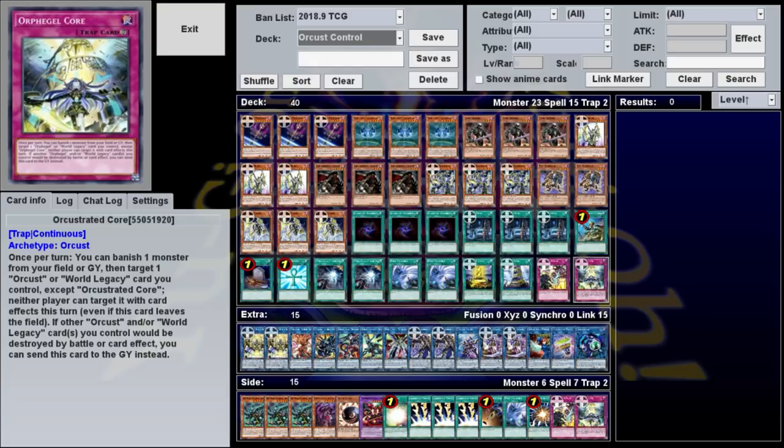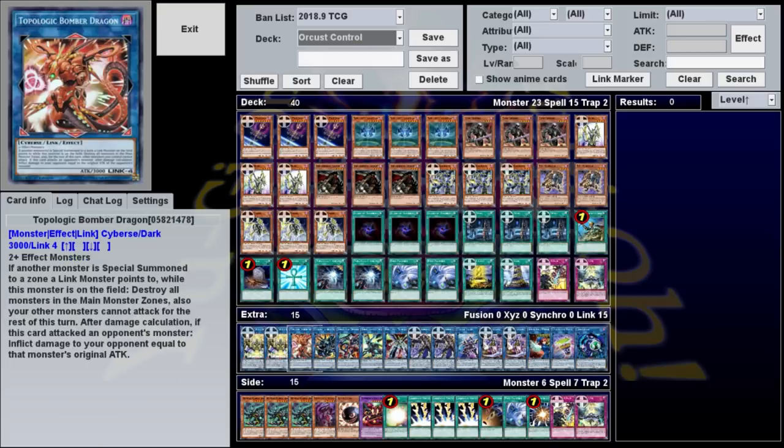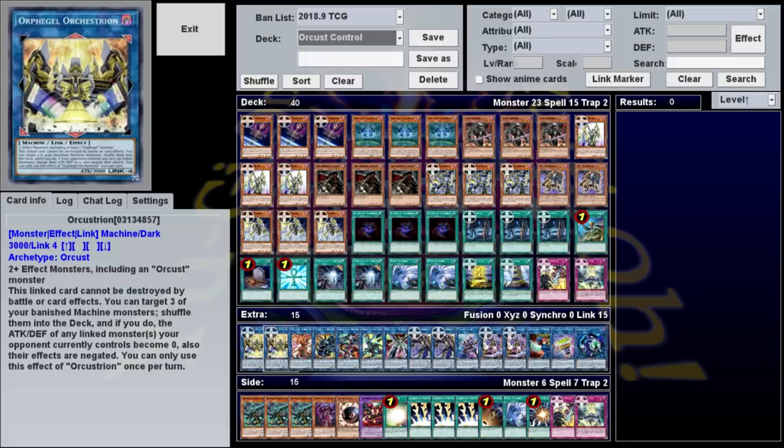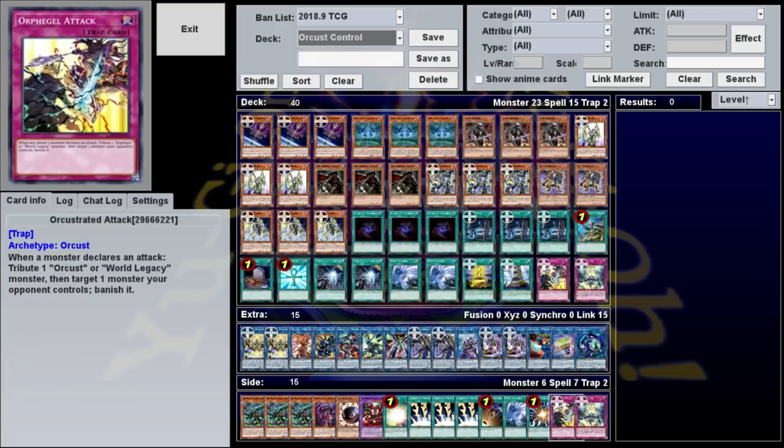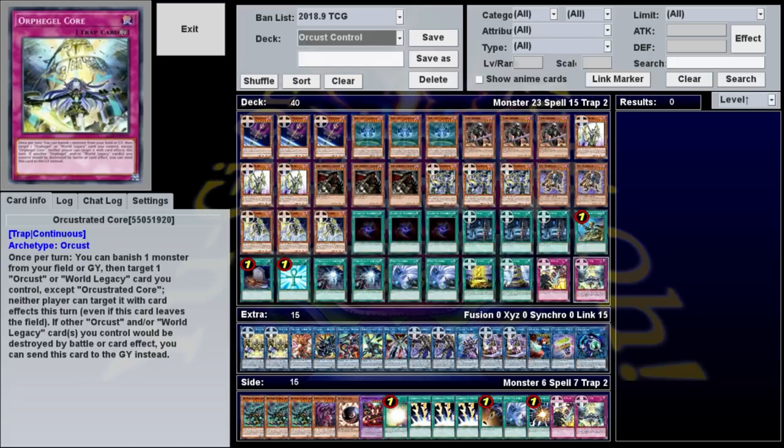Finally, we have Orchestrated Core, a continuous trap with two effects. First, once per turn, you can banish a monster from your field or graveyard to target a World Legacy or Orcrest and make it untargetable for the rest of the turn. Second, if an Orcrest or World Legacy would be destroyed, you can send this to the graveyard instead. This can be a nice search on turn two or three to defend your monsters if you know your opponent is going to try to target them. In the case of Orcustrian, targeting is pretty much the only thing it's vulnerable to, so getting this to protect it can help a lot. Both of these are only useful in niche situations, which is why we just play them at one, with extra copies in the side deck so you can add a second if one is particularly useful.